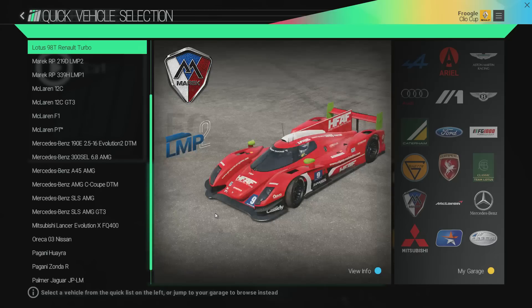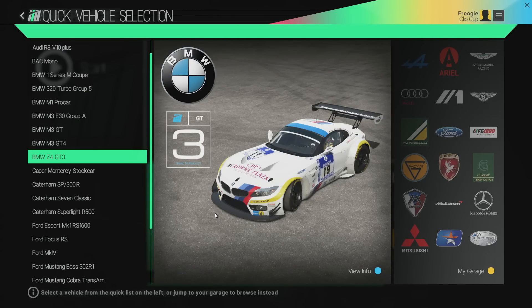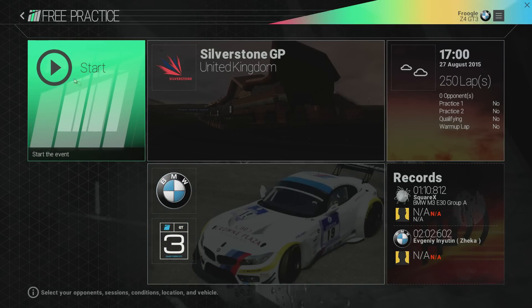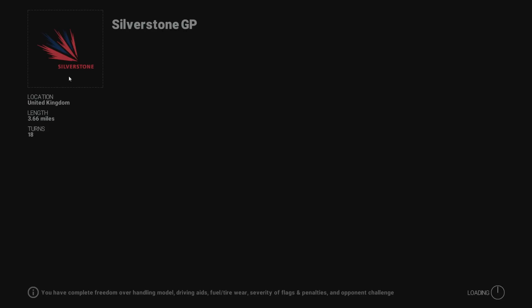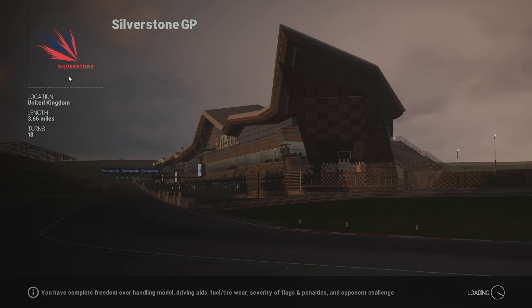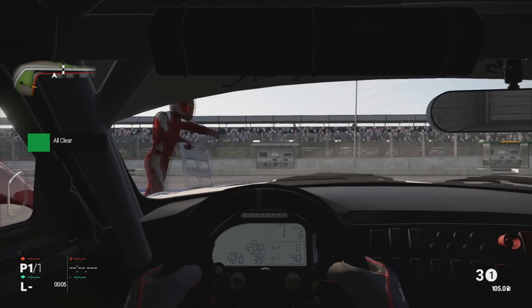We're going to pick up one of the BMWs — we'll pick up the Z4. We're going to take it out for a spin around Silverstone. You can change the weather, the ambient lighting, temperature, wind — all sorts of stuff. It's pretty damn cool. So I'm just going to throw this around the racetrack for a little bit. The AI is actually pretty good — I'm surprised at how good the AI is.